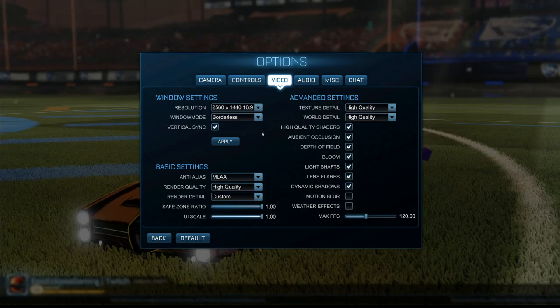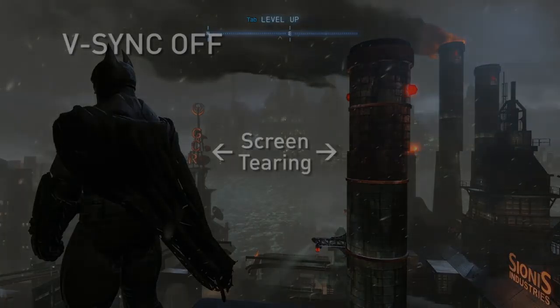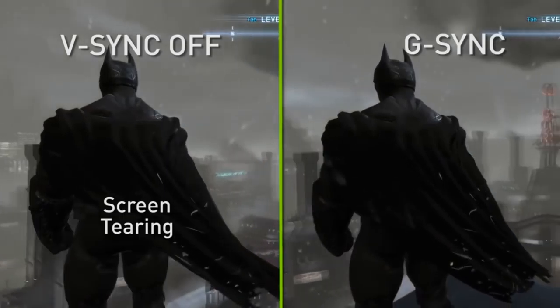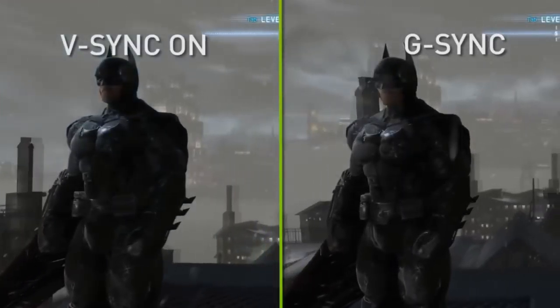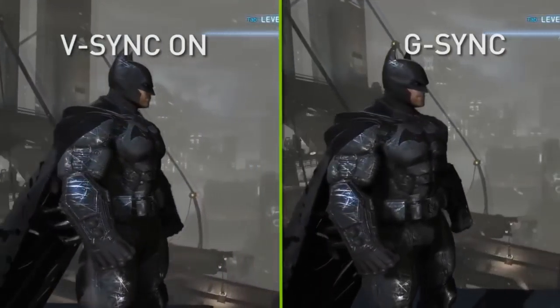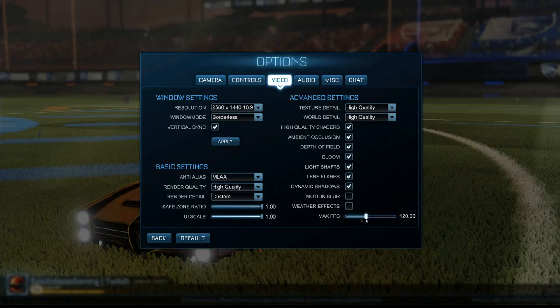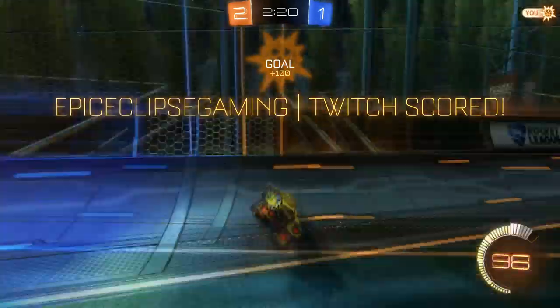Next is video settings. Some people may not know what V-Sync is — basically if you turn it on, it gives you less chance of screen tearing. I'm showing you a clip right now so you can see what screen tearing looks like. But putting V-Sync on can give you more input delay, so it's really up to you whether your computer can handle it. The screen tears in Rocket League are sometimes not too bad, but that's how you fix them. Also, you want to turn off motion blur and weather effects — this gives you a pretty big advantage. You can turn off rain on maps and the blurriness on your car, which makes it much easier to see the ball and see down field clearly.